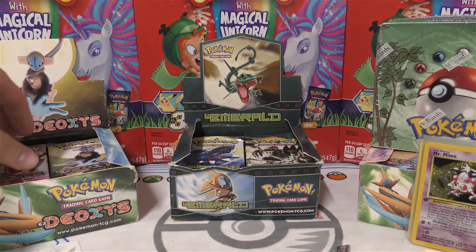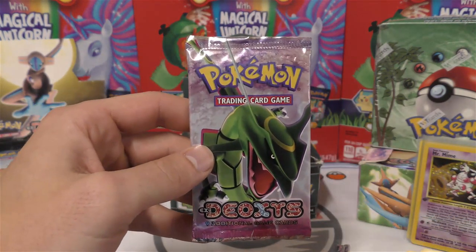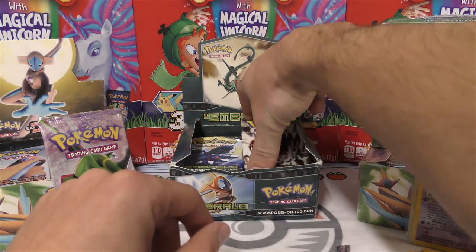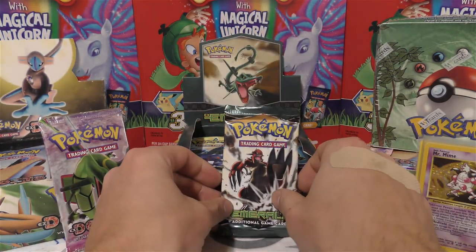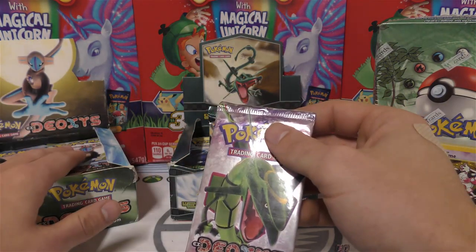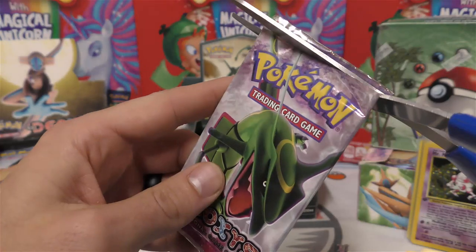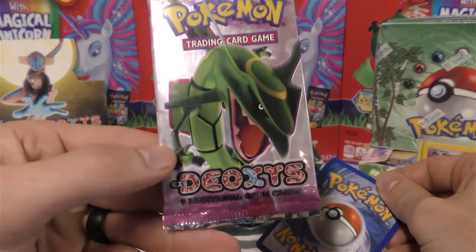The reason EX Deoxys is a big deal is because it has the Rayquaza Gold Star, which is really expensive. The Latios and Latias Gold Stars are also very expensive, but a PSA 10 Rayquaza Gold Star can push ten thousand dollars on the right day. Emerald has some decent cards too - there's a Milotic EX or something like that with a really low pop. These are 36-count boxes. I'm not really attached to EX series packs because I'm mostly a Wizards of the Coast guy, but these are getting much harder to find.